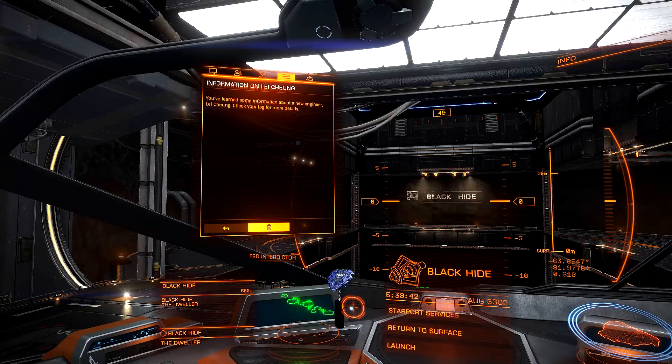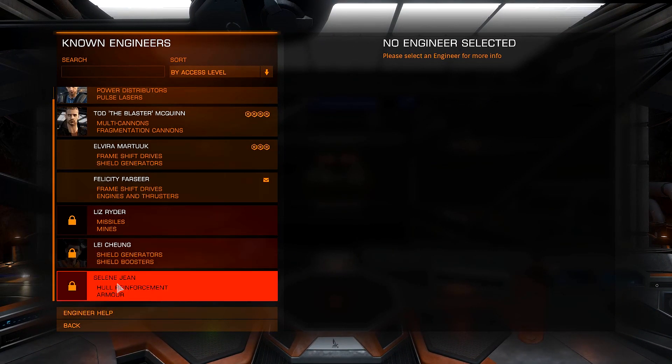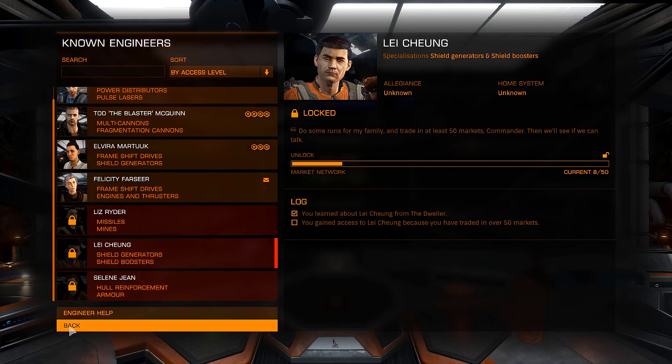Oh, and there's something else cool — that incoming message notification. It's important information on Lee Chung, a new engineer we've just learned about. You've learned some information about a new engineer, Lee Chung — check your log for more details. Looking at engineers: he can upgrade our shield boosters. We learned about him from the Dweller, and we gain access once we've traded at over 50 markets. So that's something coming up in the future.